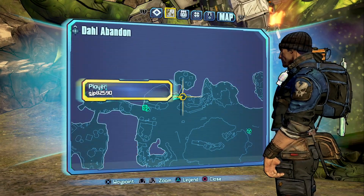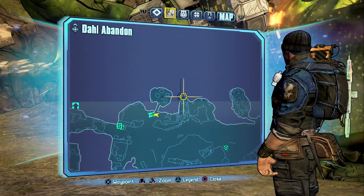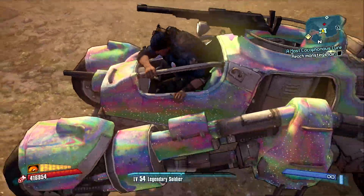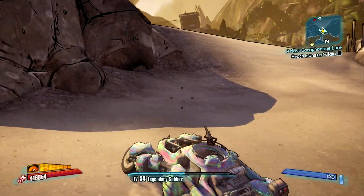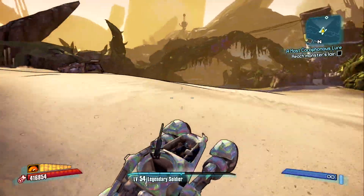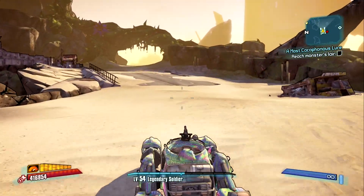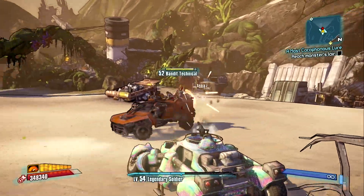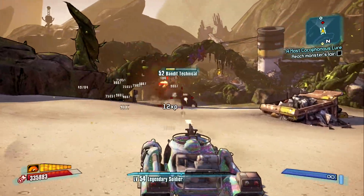What I do want to mark on the map is this top corner right here. In that top corner is a location where you could have the opportunity to snag a legendary — a legendary Jacobs.